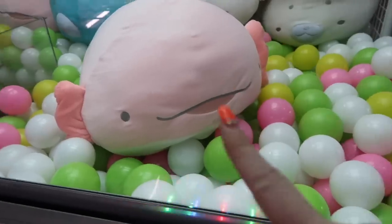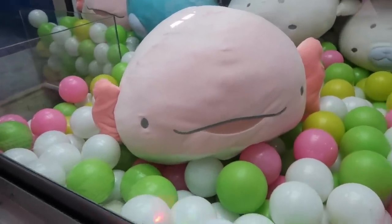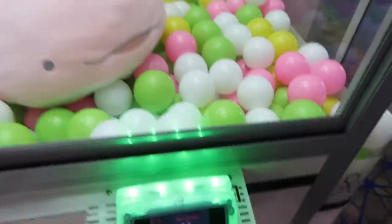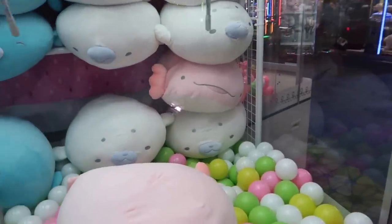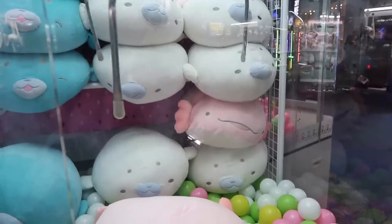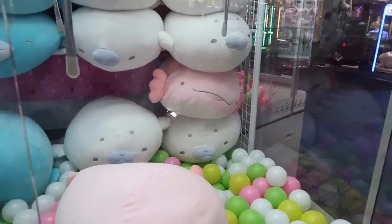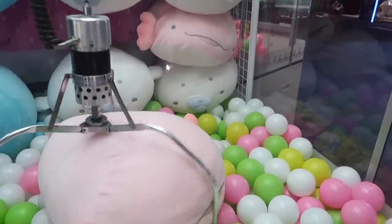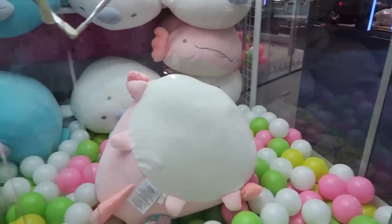They put an axolotl out — I have to win it! Look at how cute it is, it's a little salamander. Here we go, let's see if we can get it. Axolotl, I love you a whole axolotl! We're going to go right on top and use the double tap — double tap, double tap, double — oh, it got so much weaker.